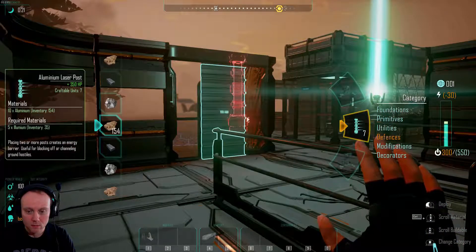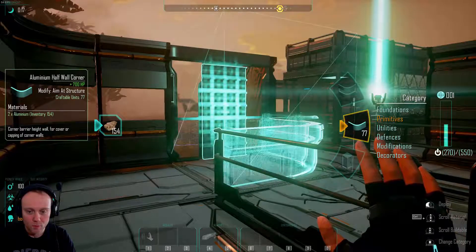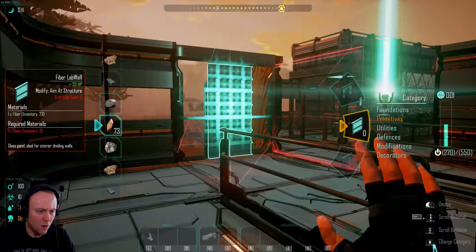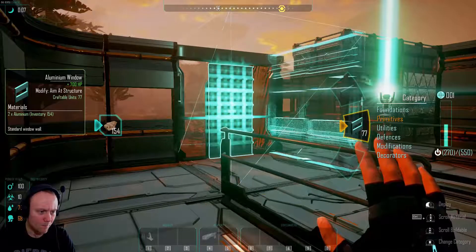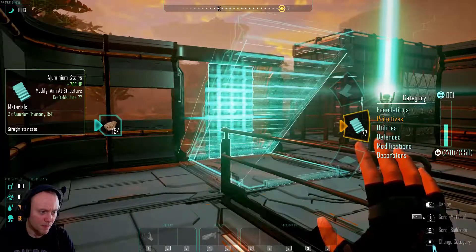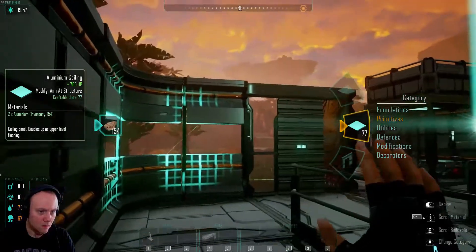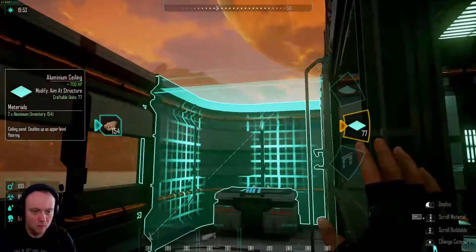So we want to go to Premium Primitives - we need a sealant, only sealing aluminium. Yeah it is. Right, so this shouldn't take too long to be fair, we'll just go bang.